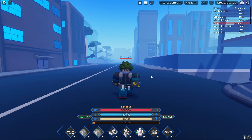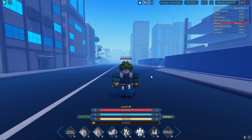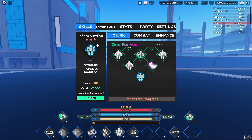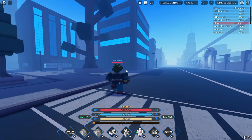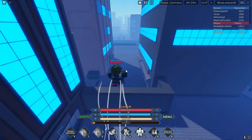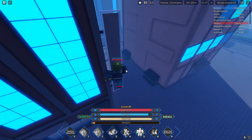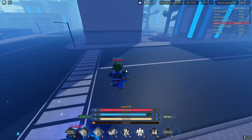Today we're going to be evolving One For All into Infinite Cowling One For All. With the new update in Heroes Online 2, they released a new expansion for One For All named Infinite Cowling — the dev himself called it an evolution, so I'm going to call it that too. It requires level 110, which is pretty insane. I'm at level 81, and the EXP gain in this game isn't the best, but we're going to grind today.